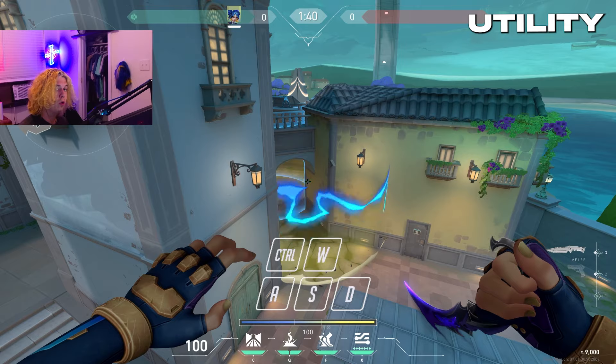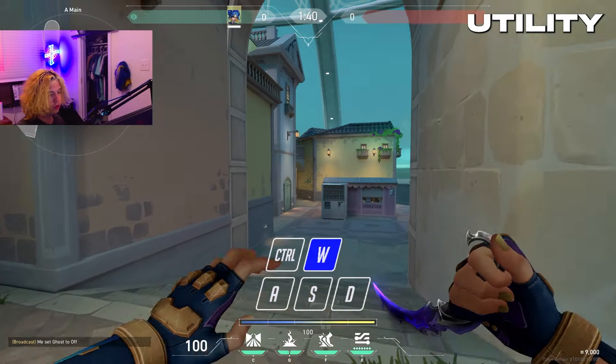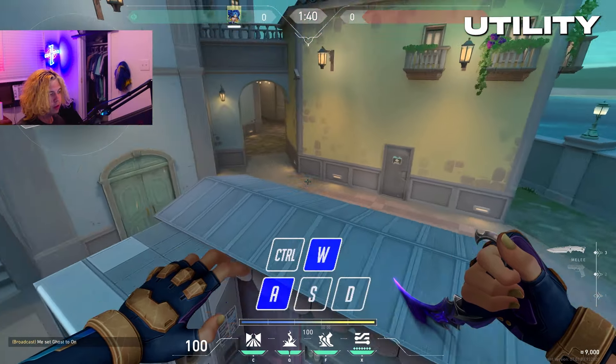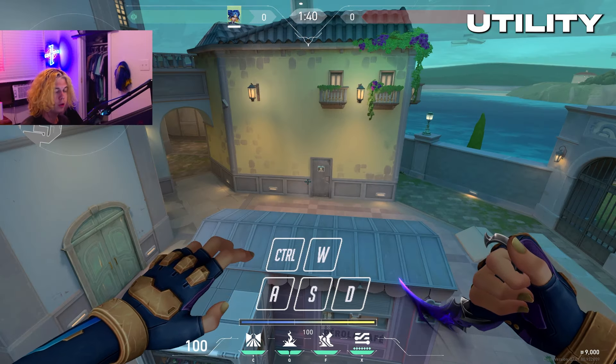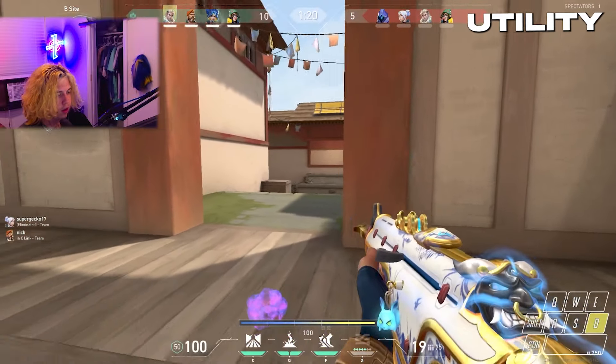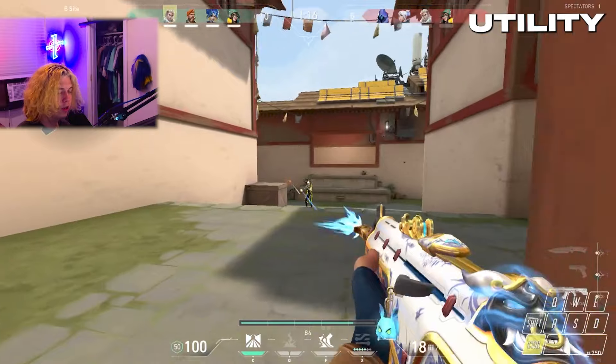The main point of Neon is to create space for your team and entry the bomb site. Whenever you're throwing your stuns, you don't only want to throw them when you see the enemy — you also want to throw them at common angles. So let's say you're entering A site on Pearl: throw a stun there and throw a stun at secret, and it'll stun anyone playing those common angles. They'll either have to wait to peek or be forced into the open. Neon stuns are very good at zoning out the enemy — I throw two stuns, it forces them left, then I slide and go for the kill.